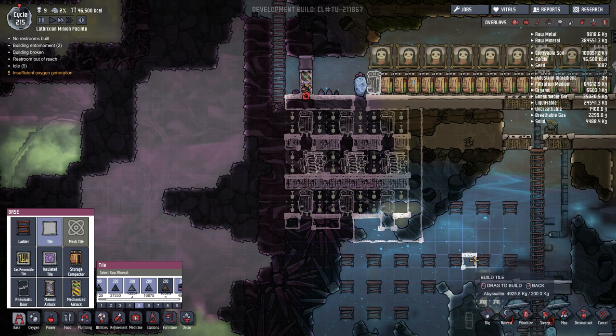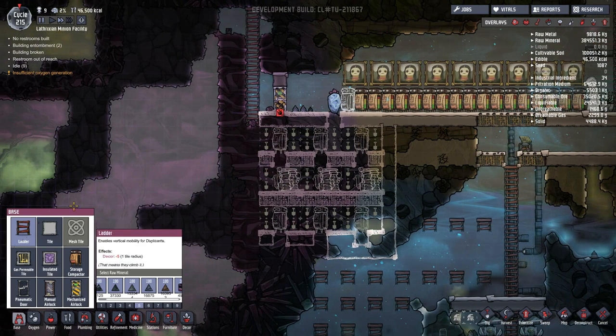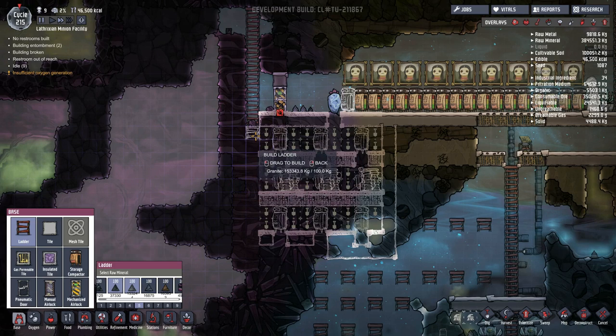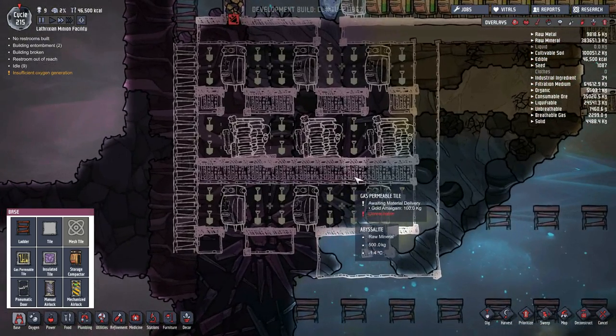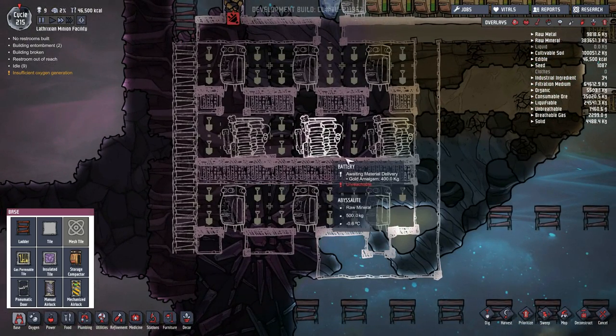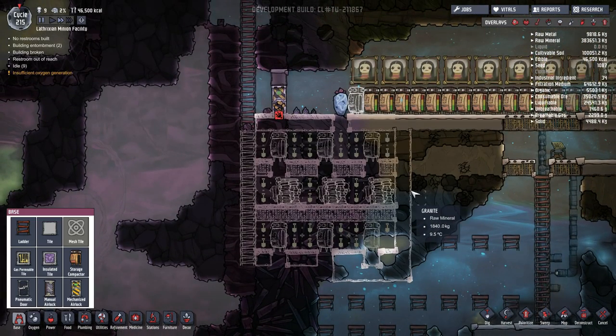None of the heat will be escaping this way. Hopefully this will just act as a giant cold room and will completely negate the three batteries. I've also decided that all of the gas permeable tiles will be made out of gold so none of them can overheat under any circumstance, although they won't be collecting the heat quite as quickly. Here's hoping it's worth it and that just the cold air in here will be good enough.